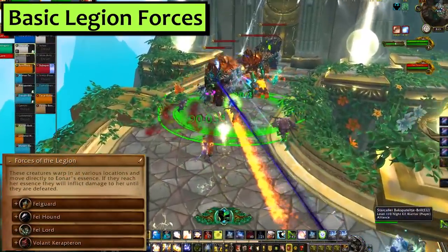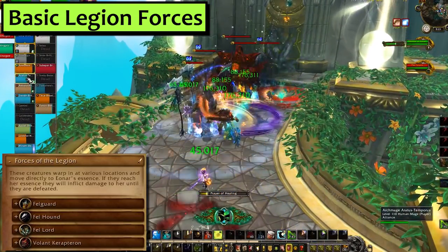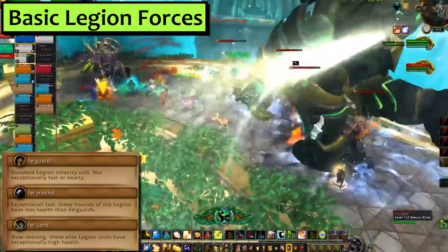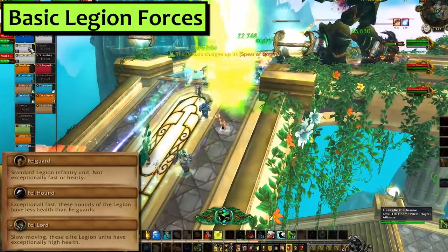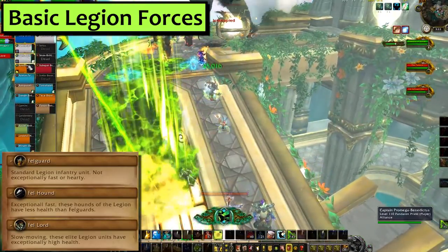Most of the demons won't even look at you. These basic Legion forces will not turn to attack players — they just march along towards Aenar. They have varying levels of health and movement speed depending on the exact type of demon. They can and should be CC'd, so dust off your Tar Traps, your Mind Bombs, Frost Novas, Ursol's Vortex, all that good stuff. Kill the demons to protect Aenar and build her energy bar.